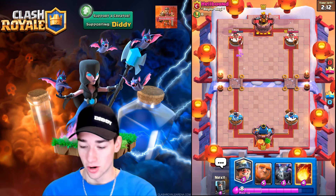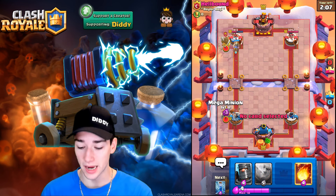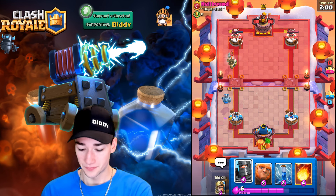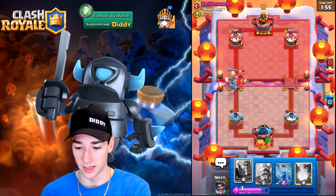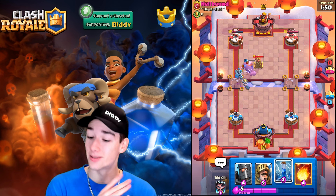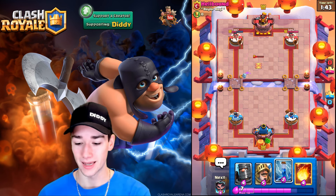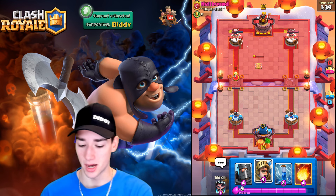Let's go ahead and Miner this — we want him to keep spending elixir. He's got a very cheap Miner cycle deck, and our Miner's only level 10 so we have to keep that in mind. We're just gonna Giant this. I want to see him place a hidden Tesla here — and that is exactly what he does, forcing out a ton of elixir he certainly did not want to spend. All it took was a five elixir Giant. This guy does have the Rocket, we're going to have to keep that in mind.